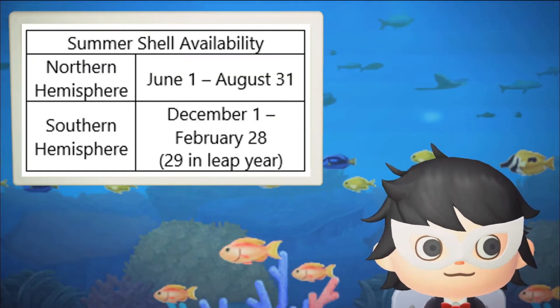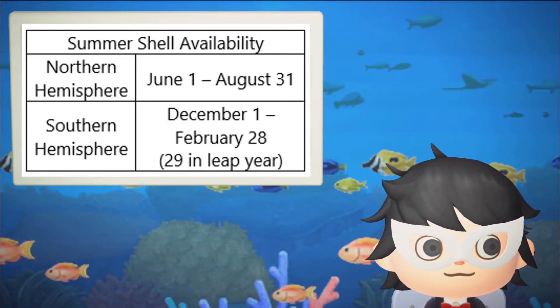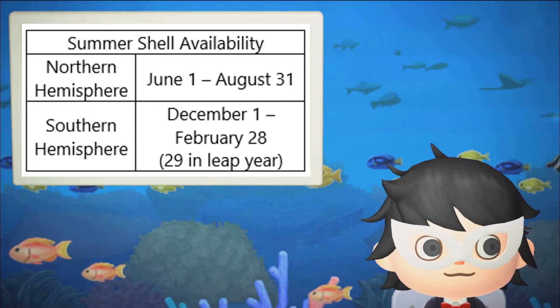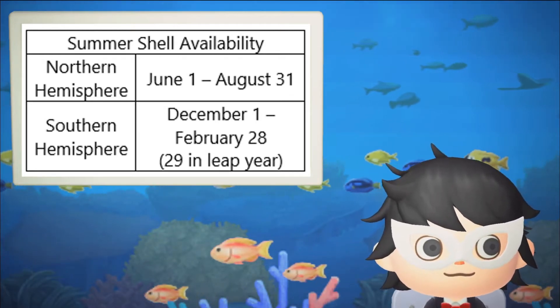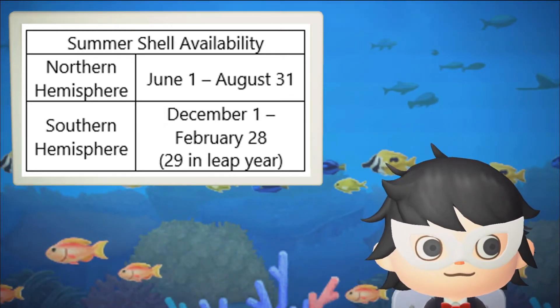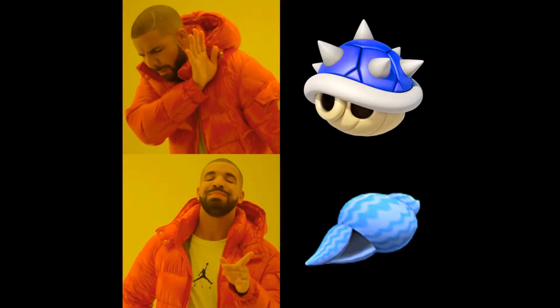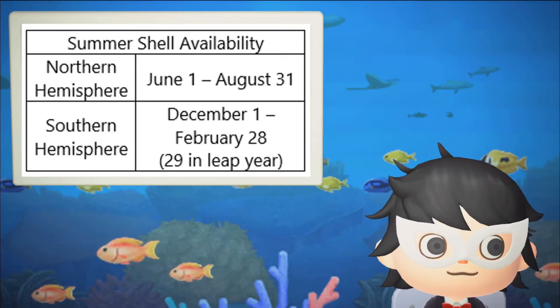Summer shell season lasts from June 1st to August 31st in the Northern Hemisphere and December 1st to February 28th in the Southern Hemisphere, or 29th in leap years. That's three whole months. During that time, you may find blue shells near the ocean — not that kind of blue shell, it's the kind that looks exactly like a conch but blue. Those are summer shells in this video, and they have the same spawn rate as other shells.